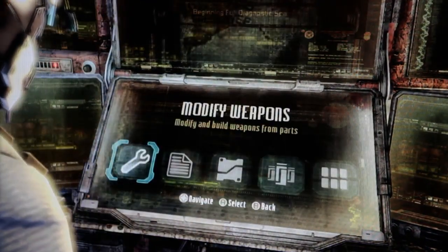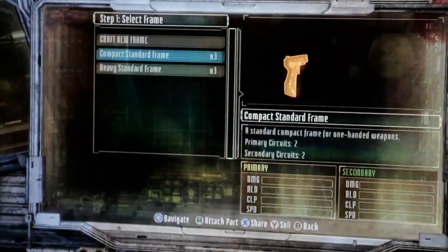We looked at what we did in Dead Space 1 and 2, and the bench — as awesome as it was — we found ways to naturally progress to this new version in Dead Space 3. We've completely rebuilt the bench from the ground up. Not only can you upgrade your existing weapons, you can actually build your weapons from scratch.